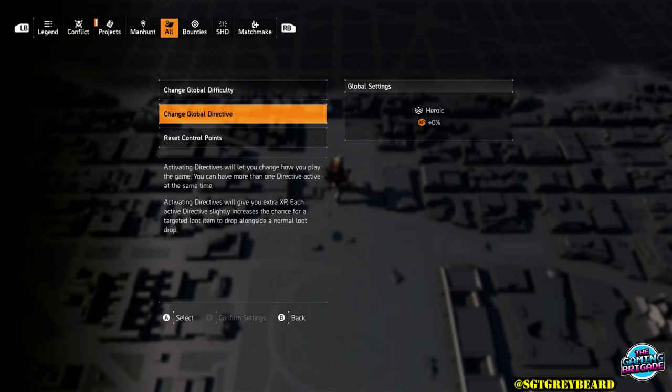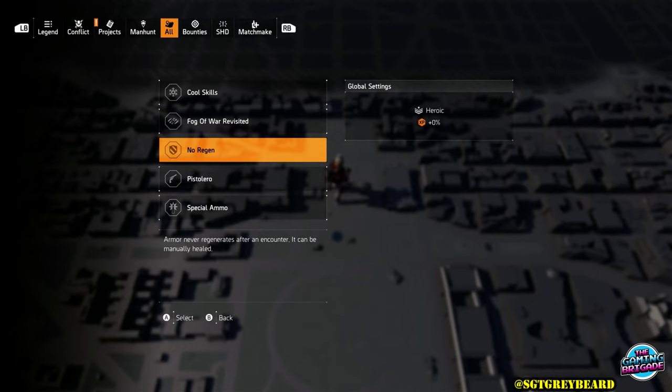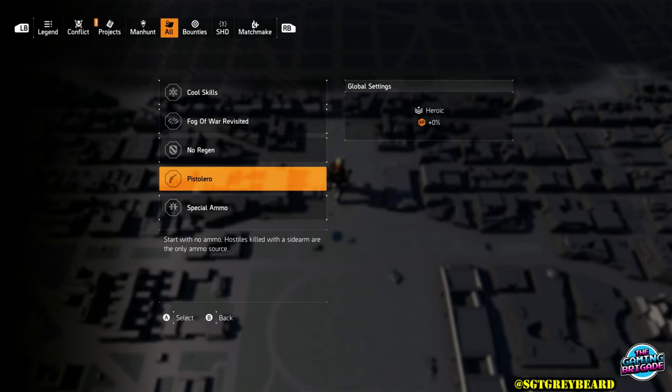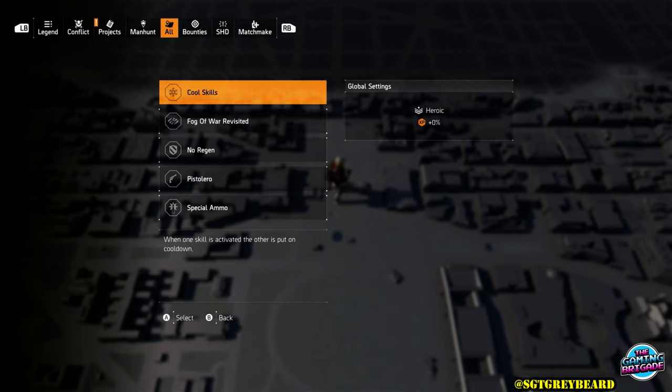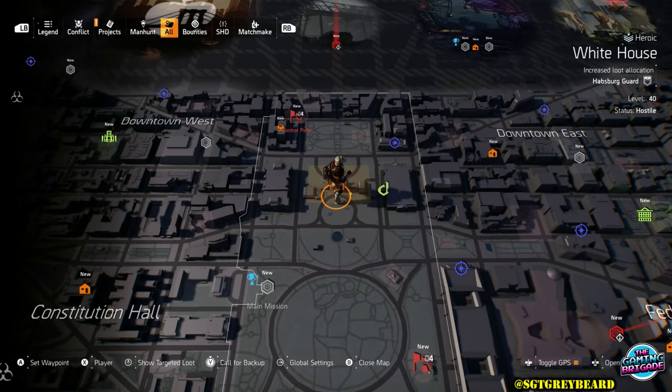As you can see, the description reads: activating directives will let you change how you play the game; you can have more than one directive active at the same time. Activating directives will not only give you extra XP — each active directive slightly increases the chance for a targeted loot item to drop alongside a regular piece of loot. Using directives is completely optional and not required in any way, shape or form. Which ones you choose depends on your play style and build. From my experience, sometimes I could have four active and get nothing, then I turn them off and get the loot I'm looking for. It really boils down to good farming sessions and bad ones.